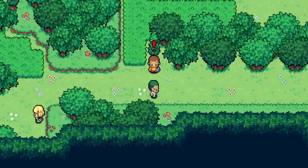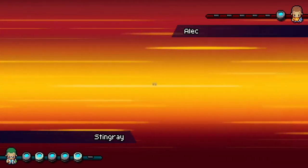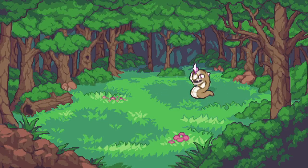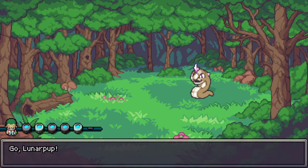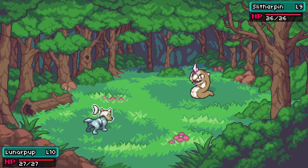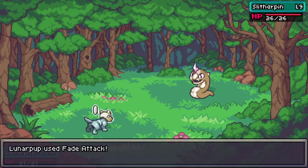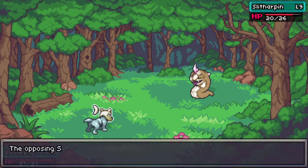I definitely have a couple I could drop off right now. I think I'll drop off the Dig Maw if I dropped off anything, then we'd have a place for another one. And there's my Slither Pin — one of my favorites of all in this, at least of the ones I've seen so far.